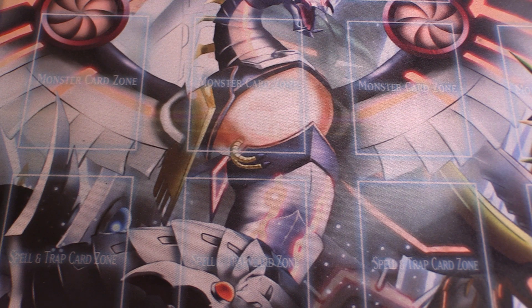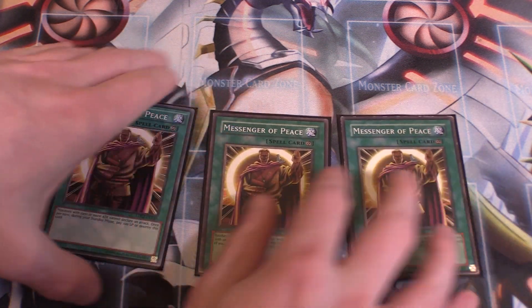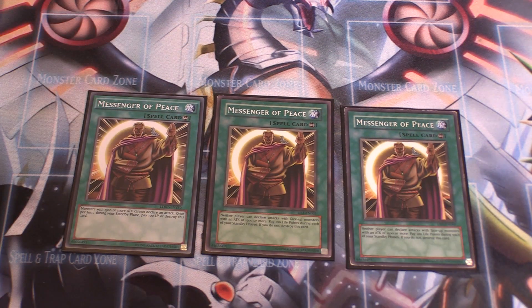Three copies of Messenger of Peace. Messenger of Peace is a great floodgate: monsters with 1,500 or more attack cannot declare an attack. Once per turn during your standby phase, pay 100 life points or destroy this card — but it's not mandatory, you can just pay 100 life points or choose not to. Messenger of Peace is clutch when you have Lava Golem on your opponent's side, so they can't attack and keep taking 1,000 burn damage each standby phase.